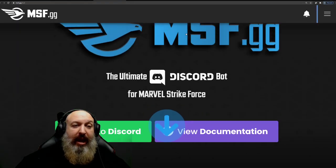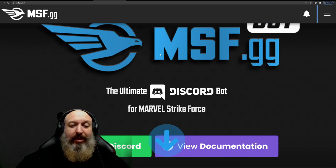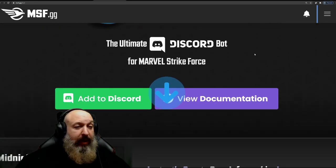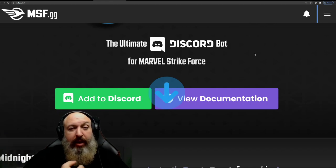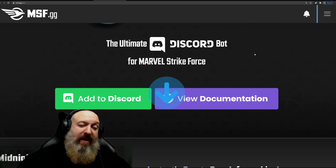To add it, go to msf.gg/bot — this is your Discord integration. It has documentation to walk you through how to do it. It is very, very important.